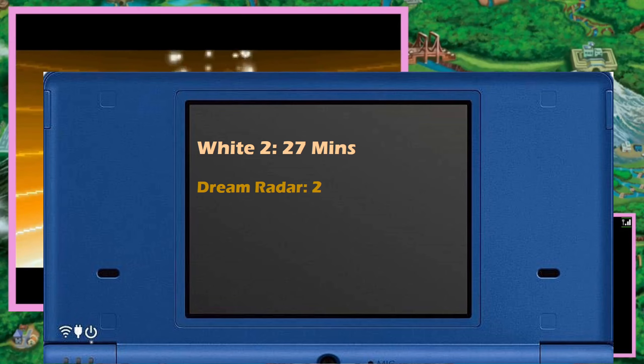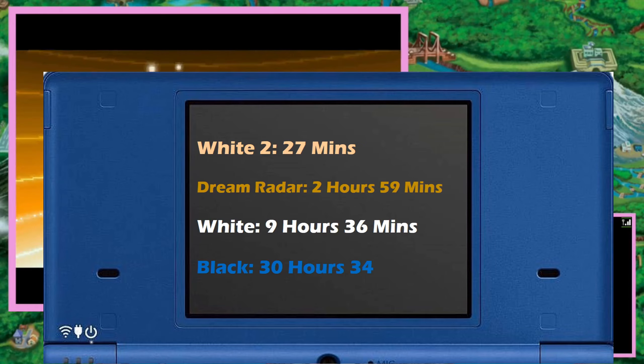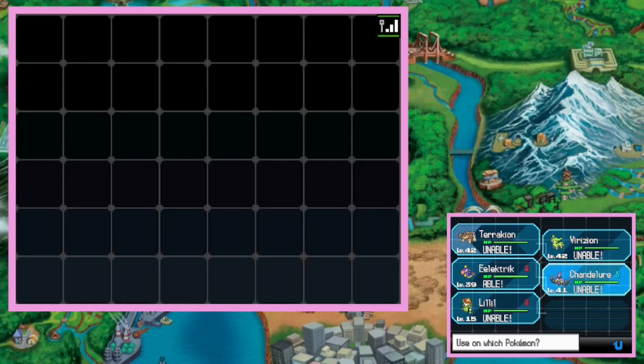White 2 took 27 minutes. Dream Radar took 2 hours and 59 minutes. White took 9 hours and 36 minutes. And Black took 30 hours and 34 minutes. That means Gen 5 took 1 day, 19 hours, and 36 minutes to complete.